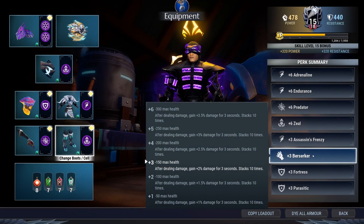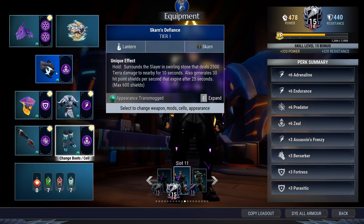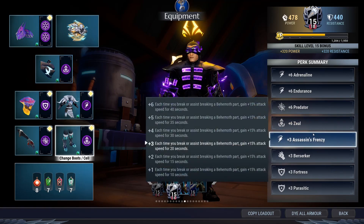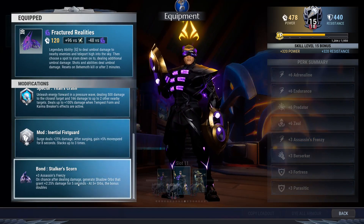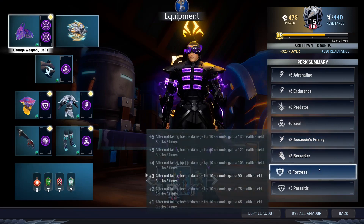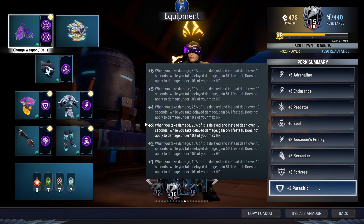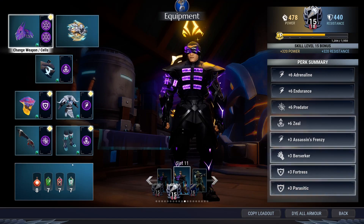You've also got plus three Berserker for an extra 20% while you're beating on the behemoth. Plus six Zeal will make your Skarn's Defiance very powerful. Assassin's Frenzy cannot be removed because it comes naturally with Stalker's Scorn, but it's useful — you get some extra attack speed when you break a behemoth part. Plus three Fortress gives you about 270 shields in total, which is very helpful, and Parasitic will help you delay damage and give you a bit of lifesteal.